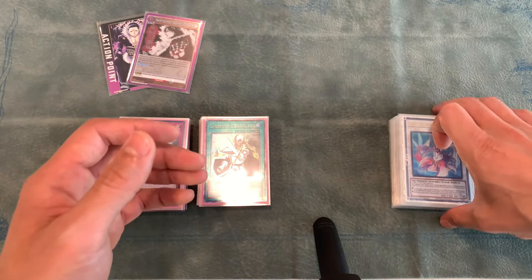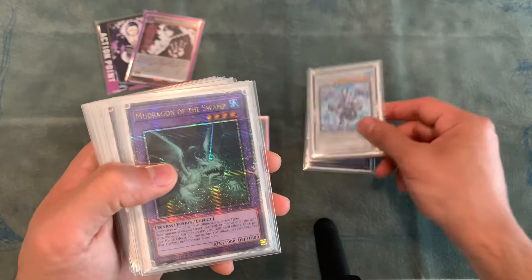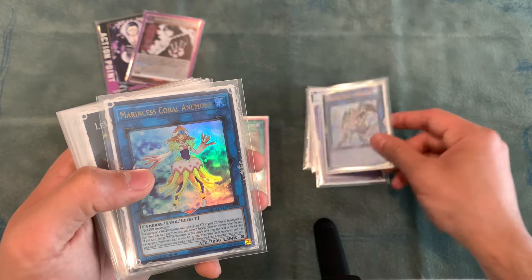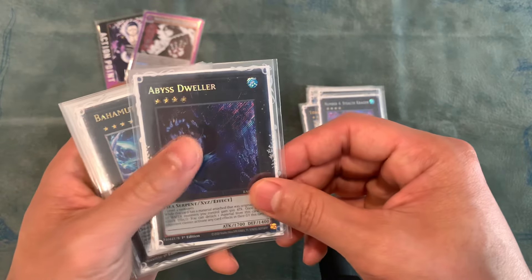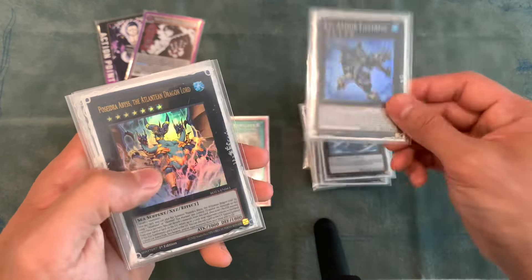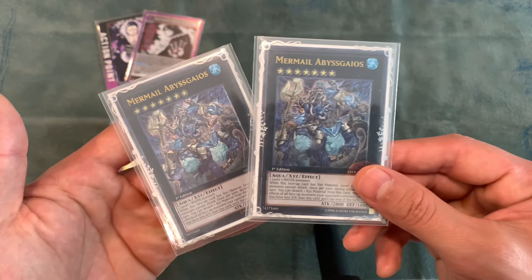Now for Extra Deck, we're playing one Prima Donna, one Trishula, one Mud Dragon, one Mermel King Nephtibus, one Crowell Anemone, Virtue Dragon, Totally Awesome, Stealth Cragon, Abyss Dweller, Double Bahamut Shark, one Armor Fortress, one Pisidra Abyss, and Double Gaios.